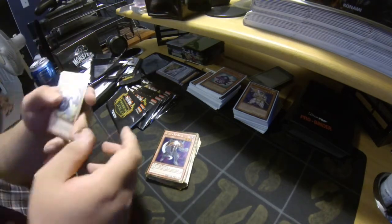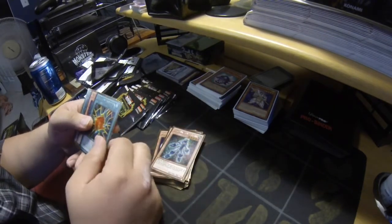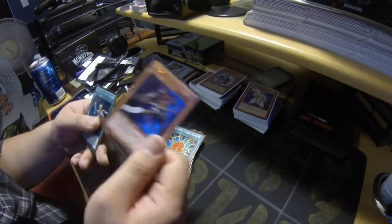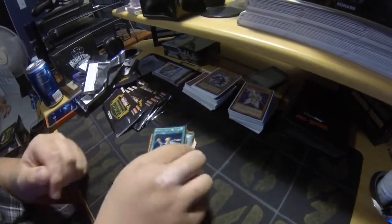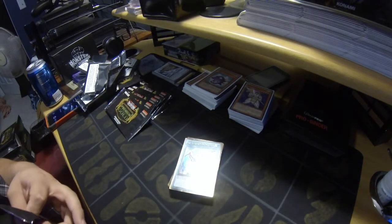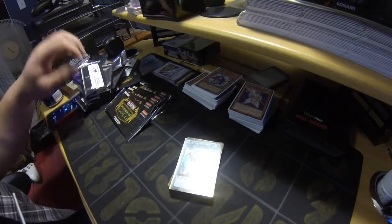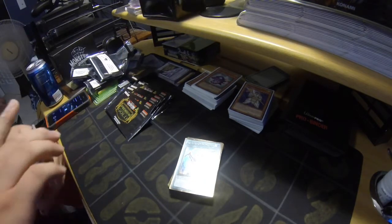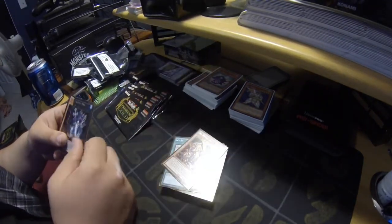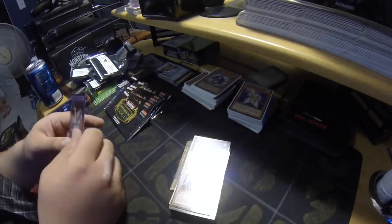We've got Light Pulsar Dragon, another Chronomaly, Gagaga Mizuki, and a ROTA which is going to two — happy Christmas to all the Infernities and Hero decks, and maybe Lightsworn if they run ROTA. Speaking of Lightsworn, we've got Solar Recharge, Winged Dragon of Ra, Tri-Edge Levia, another Breaker, and Chimeratech.